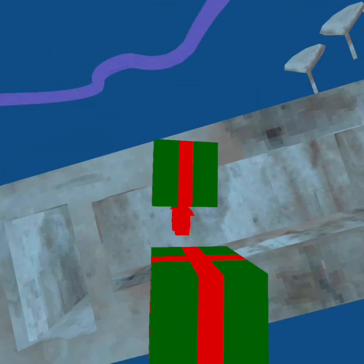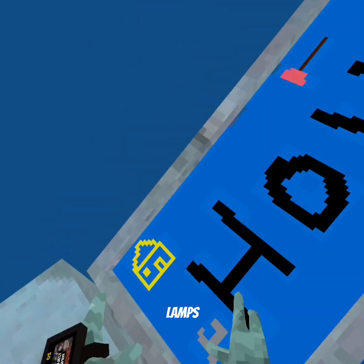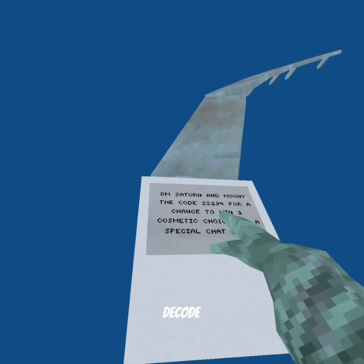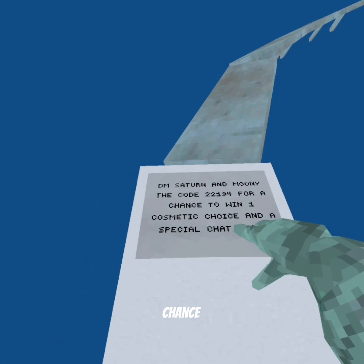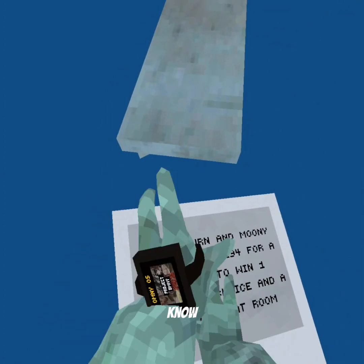All right, we gotta go up here. Gotta go in the lamps — look at the house update sign. DM Saturn and Mooney, decode 2-2-1-9-4 for a chance to win one cosmetic choice in a special chat room, I don't know.